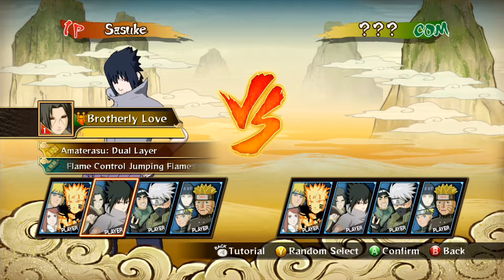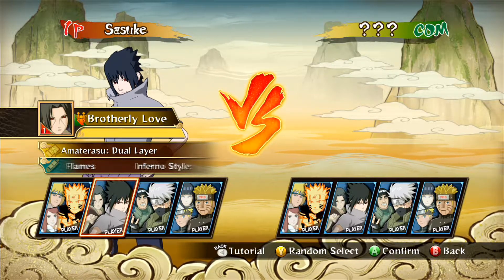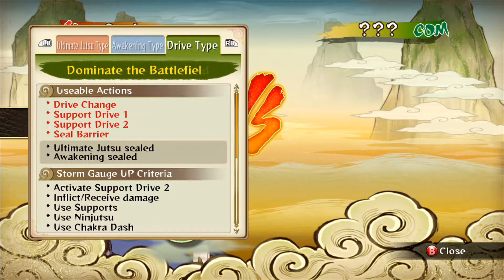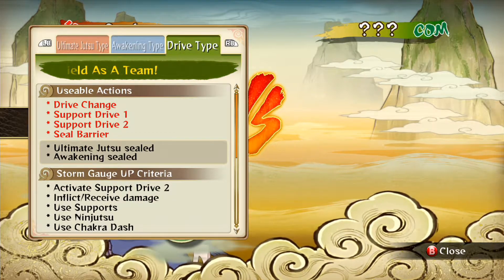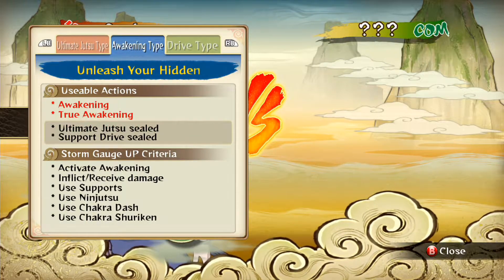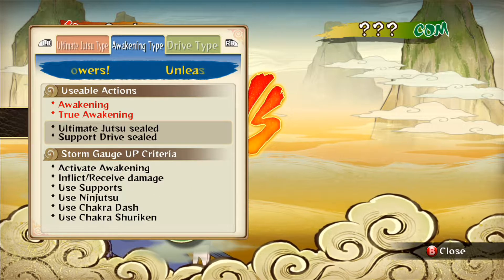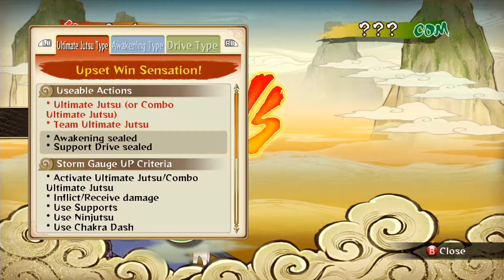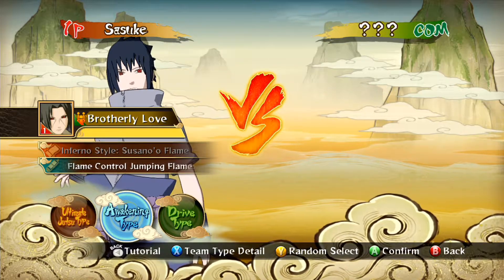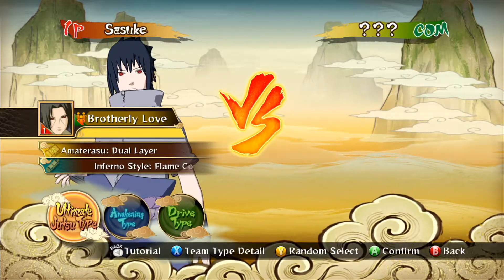I'm gonna go with Sasuke — Sasuke Amaterasu dual layer, Inferno style flame control jump and flames. The ultimate jutsu types are: awakening type and drive type. Usable action, drive change support, and true awakening. I guess awakening is the play style if you want to go for awakening, but you want the ultimate jutsu combo or team jutsu. Drive type — I'm not sure too much what drive type is — so I'm gonna go with the ultimate jutsu type.